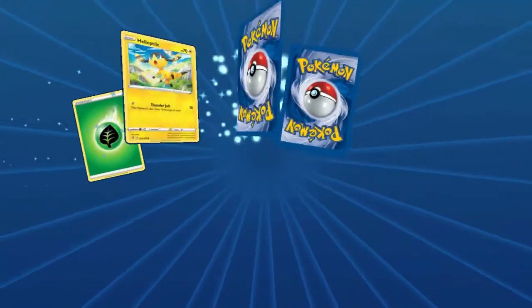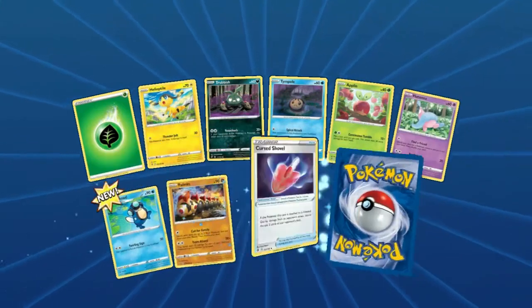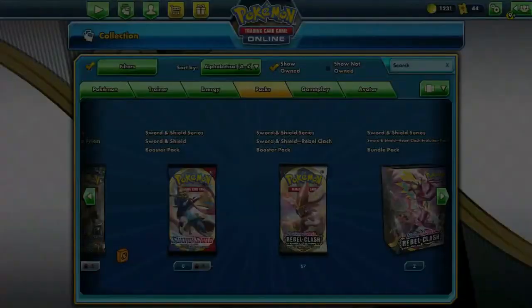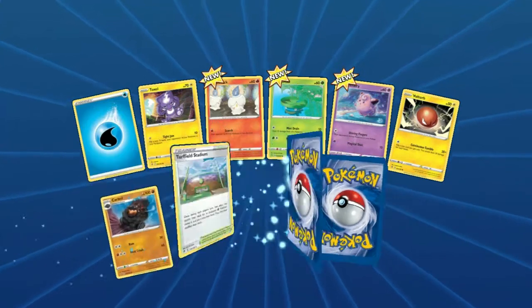That's a pretty good pack — hey, we'll take it! Water Bucket energy — I don't like 'Capacious Bucket,' I just call it Water Bucket. Wow — Cinderace V-MAX, Cinderace V! That's another card I would love to make and we're kind of on our way, because they're one of the promos.